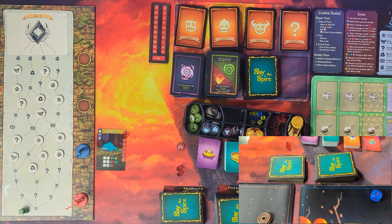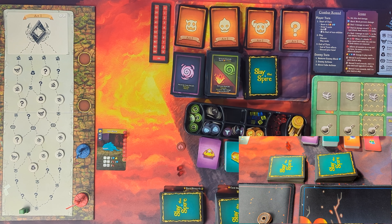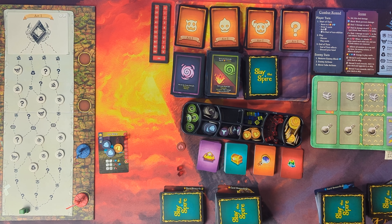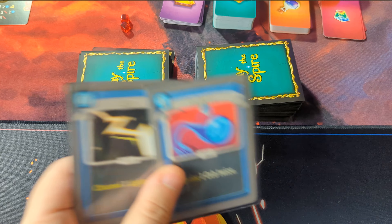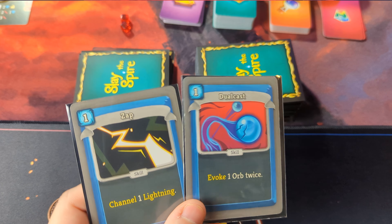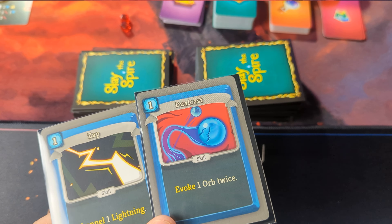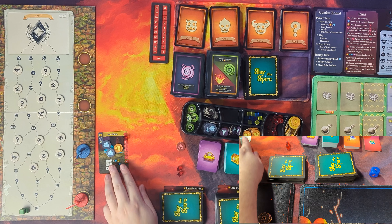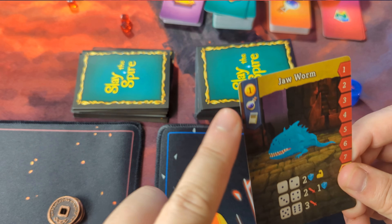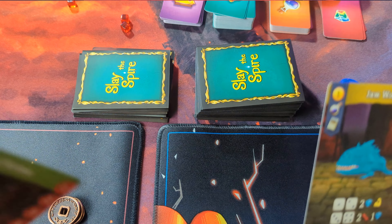Roll that die against me. A one — so it gets two block and a strength, and it goes back to our turn. I have two strikes. That would take out the two shields, but I could just do a Zap and double cast. Zap will add me a lightning orb. Double Cast will activate that lightning orb twice, dealing two damage and then two damage, removing the two shields and killing it. Combat is done. Then we get the rewards.